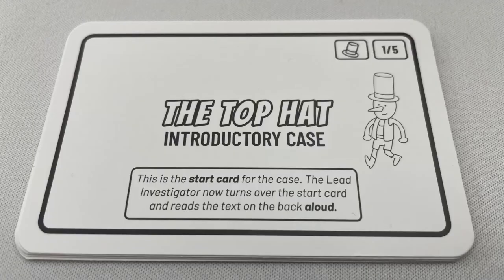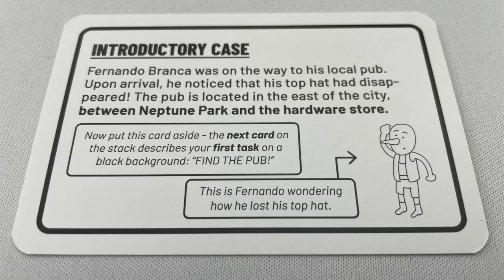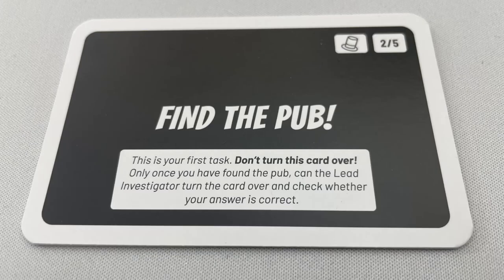The top card of the deck gives you the name of the case, and the future cases show the difficulty rating. Now the lead investigator flips it over and reads it out loud: 'Fernando Branca was on his way to the local pub. Upon arrival he noticed that his top hat had disappeared. The pub is located in the east of the city between Neptune Park and the hardware store.' There is poor hatless Fernando. Then you remove this card and reveal the top of the next one, which is step one of the case.